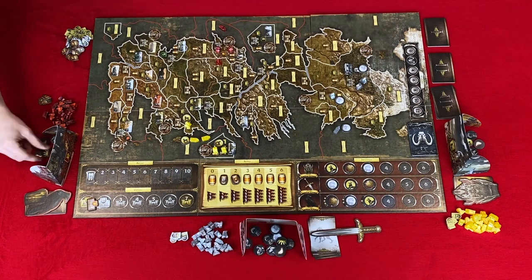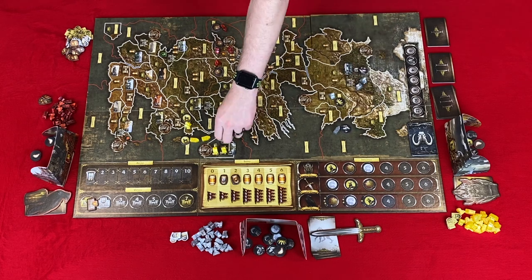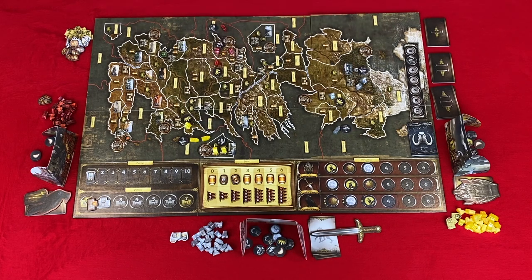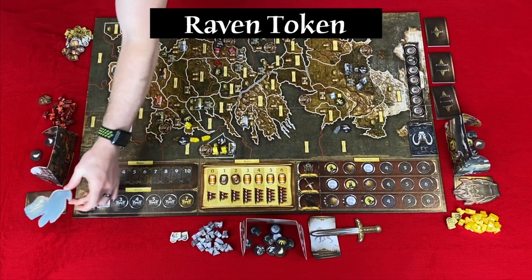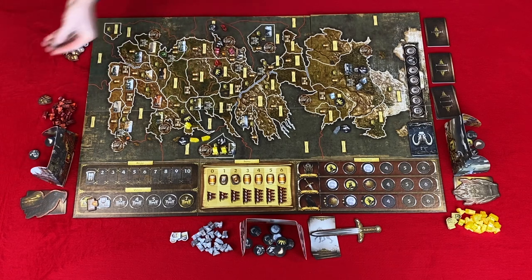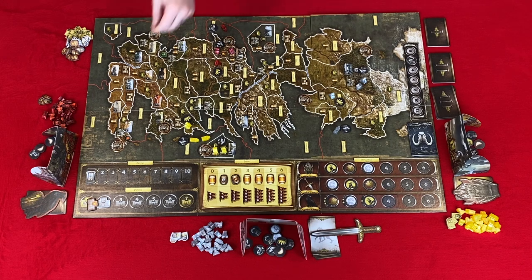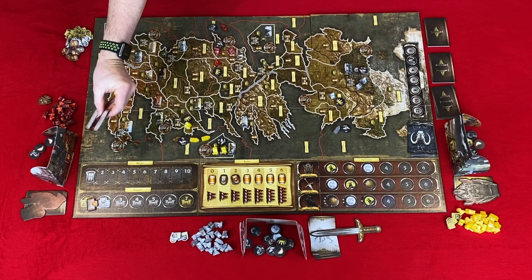After all players assign their orders, we move to step two: reveal orders. Players simultaneously flip over all of their order tiles. Then step three: use the Raven dominance token. The player highest on the King's Court track with the Raven can either replace an order token placed in step one or look at the top Wildling card. Once they use this power, they flip their dominance token over, then flip it back at the end of the action phase.